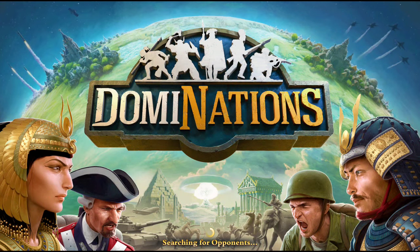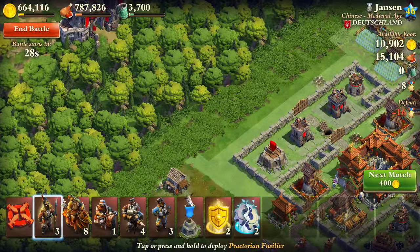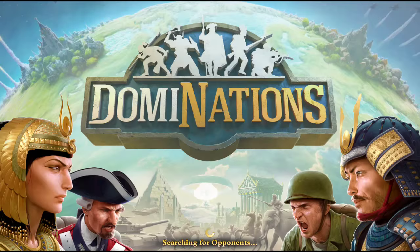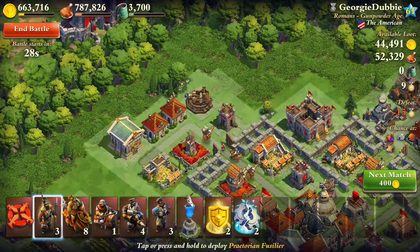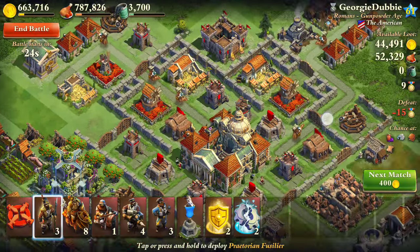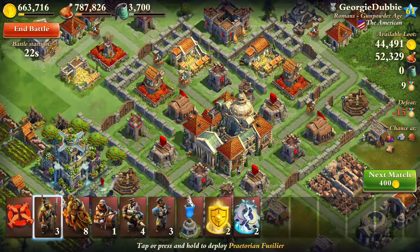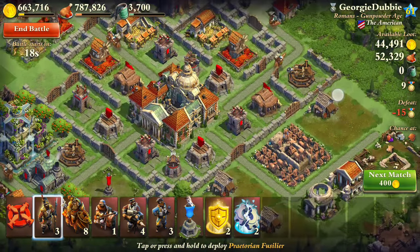I'm gonna try to find a harder base - not like a super easy base. Something like this is really easy, I would destroy that even without the gorilla. A good thing about the gorillas is they don't get attacked by buildings, which is nice. I think I could destroy this and not take so many casualties either.